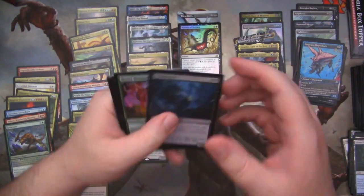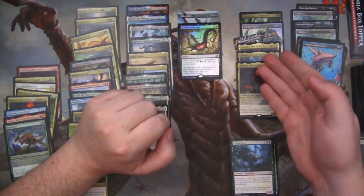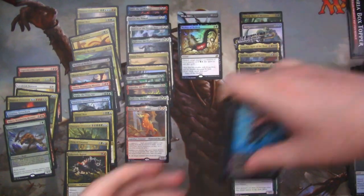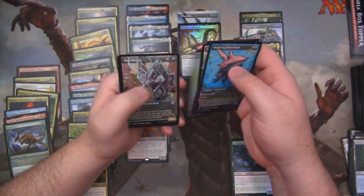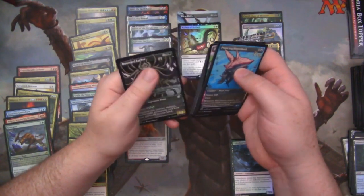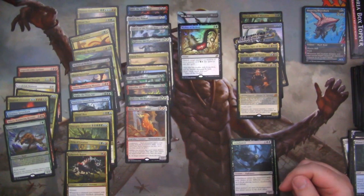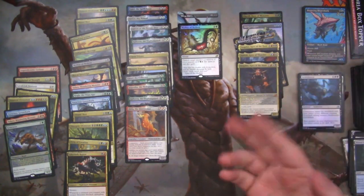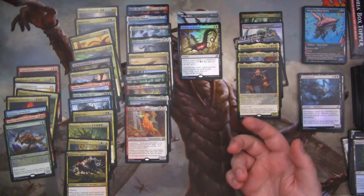So how many foils did we end up with? One, two, three, four, five, six, seven, eight, nine, ten, eleven, twelve. So that's about right — twelve foils. And we got a fair number of alt arts: one, two, three, four, five, six, seven, eight, nine, ten, eleven, twelve, thirteen, fourteen, fifteen, sixteen, seventeen, eighteen. We got eighteen alt arts, one of them being foil. Pretty good — that's pretty good for a box. I don't think we've had that high on any of the other boxes.